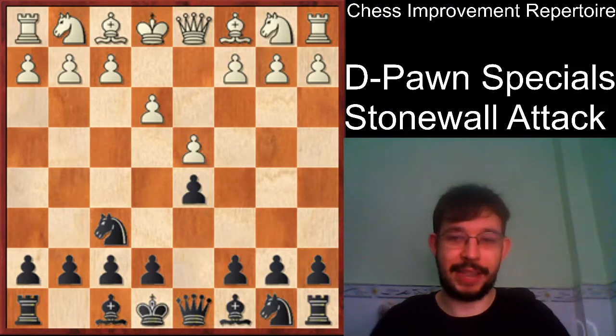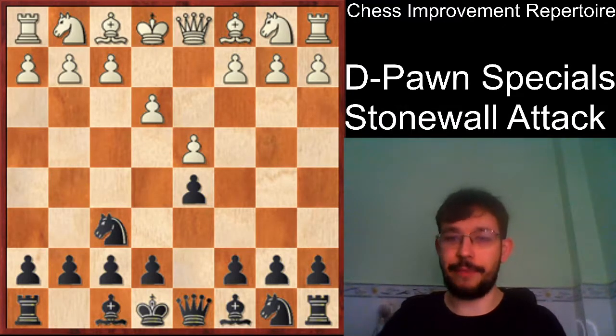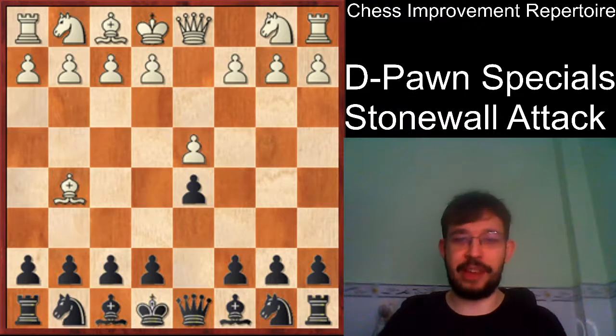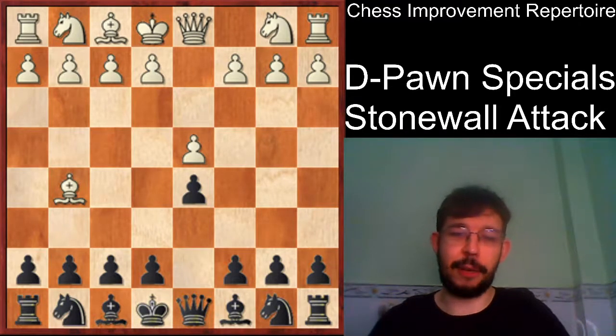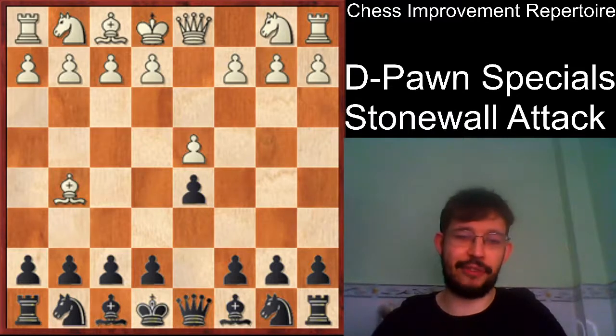Good luck with playing this in your own games. In the next video I'm going to be covering the move bishop to g5, which is a move that doesn't have as good a reputation as the Trompowsky, but I actually found it to be a very tricky try. I think black should be quite well prepared to come out of this with a fine position. I'll see you in the next video for the coverage of bishop g5.